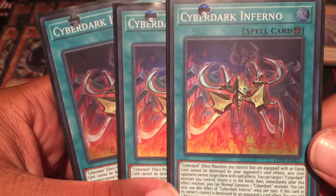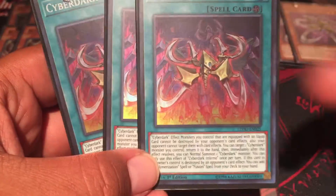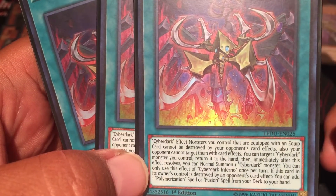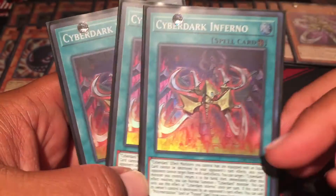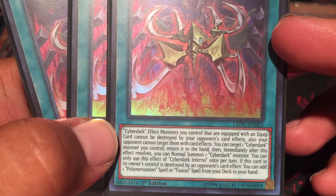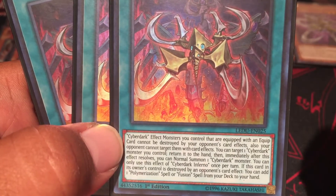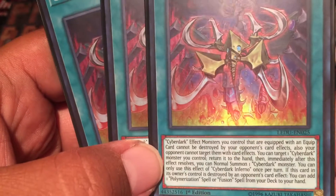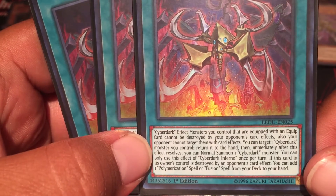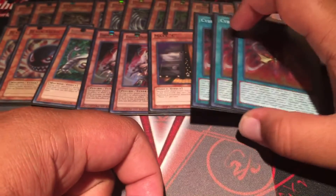Three Cyberdark Infernos - the new Cyberdark spell card, a field card. You don't need to run Terraforming because you have Claw. Cyberdark effect monsters you control that are equipped with equip cards cannot be destroyed by battle or by your opponent's card effects, and they can't be targeted either - great protection. You can also target one Cyberdark monster you control, return it to your hand, then immediately after the effect resolves you can normal summon one Cyberdark to switch out what you need. If this card is destroyed by your opponent's card effect, you can add one Polymerization spell or fusion spell from your deck to your hand.